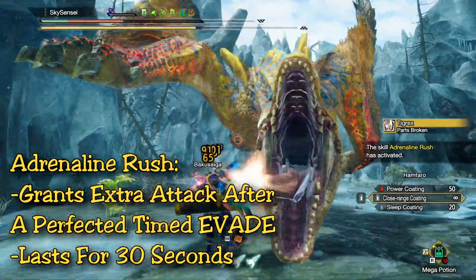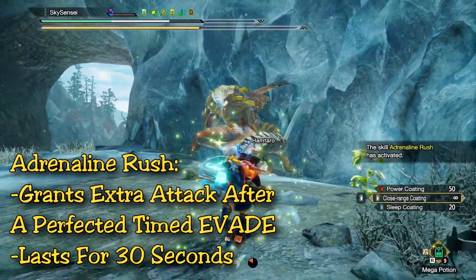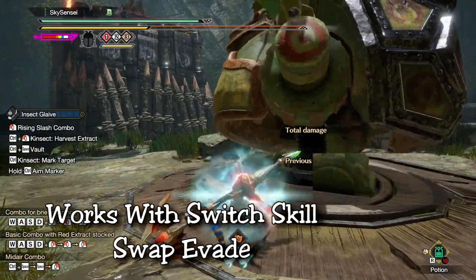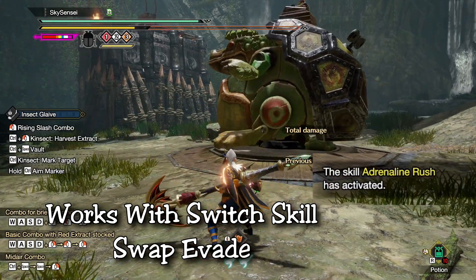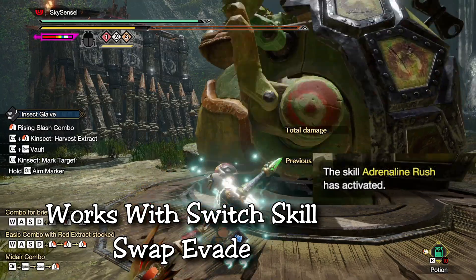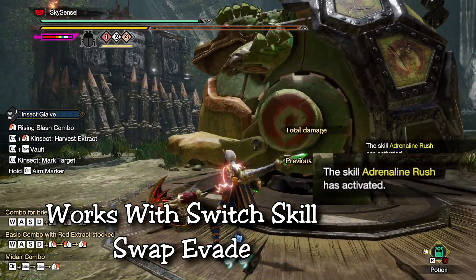Adrenaline Rush is a skill which grants you extra attack when you perfectly time and evade just as a monster attacks you. Now for most weapons, this skill isn't entirely too useful. Every weapon in the game can use this skill because it works perfectly with the switch skill swap evade. So if you're somebody that uses the switch skill swap evade to dodge a lot of monster attacks, this skill will be useful for you.